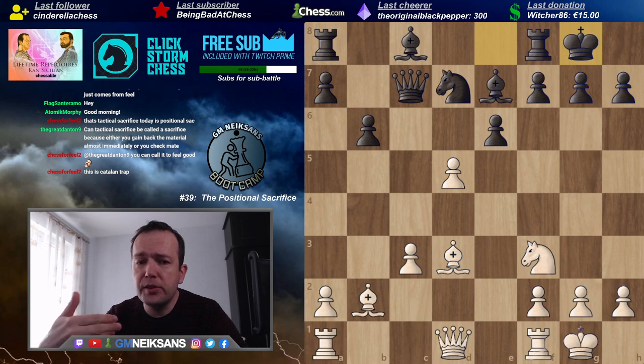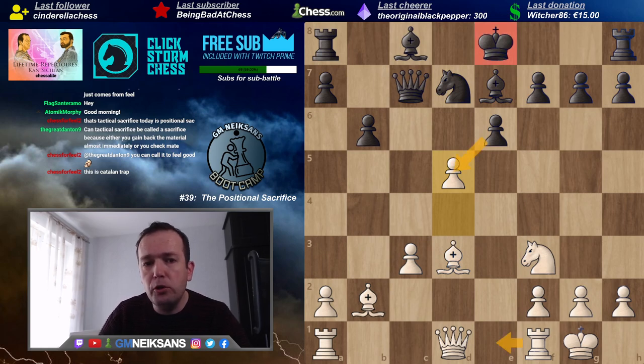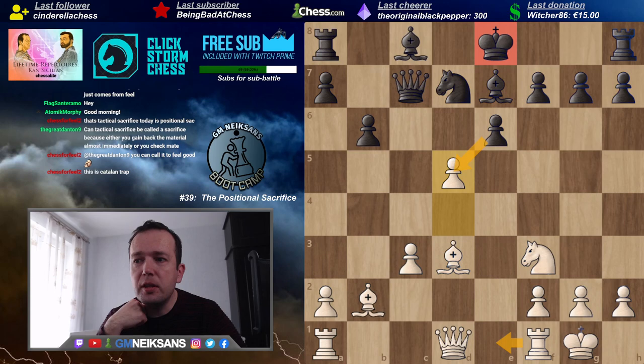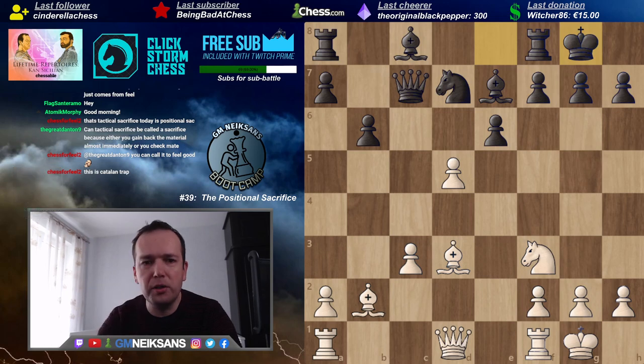Good players sacrifice pawns like this pretty easily because they're not even seeing what the direct continuation will be. They have some ideas: after he takes on d5, rook e1 — we'll keep the Black king in the center — and while Black is trying to solve his king's problems, I'll get something. There are no long calculations of 15-20 minutes looking for checkmate in 25. It's simply an intuitive pawn sacrifice just to keep the Black king in the center.